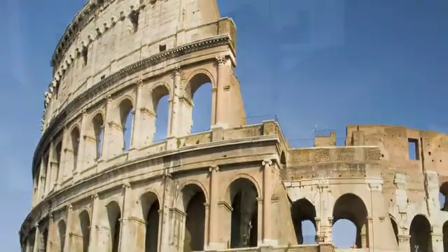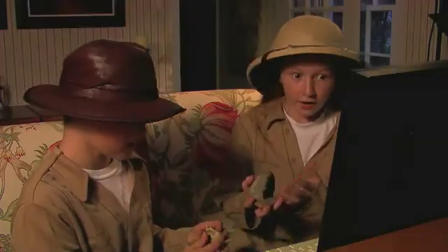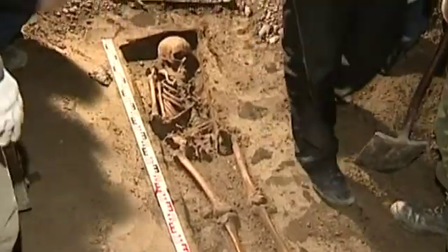Unearth the town of Phosura, destroyed in 79 AD by the eruption of Mount Vesuvius. Discover buildings, ancient artifacts, and priceless treasures. You may even uncover the remains of former residents.